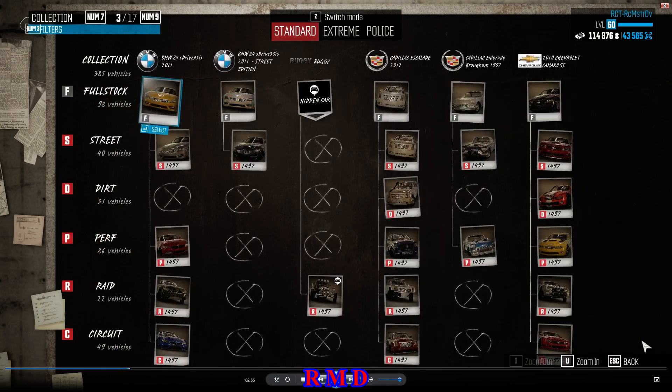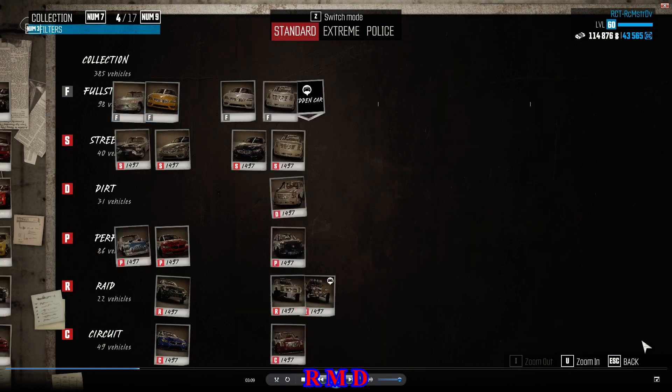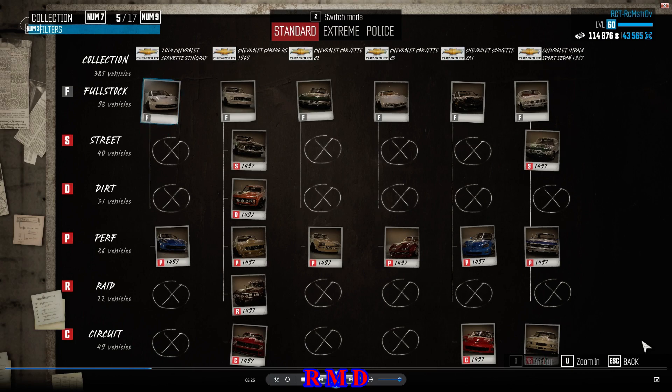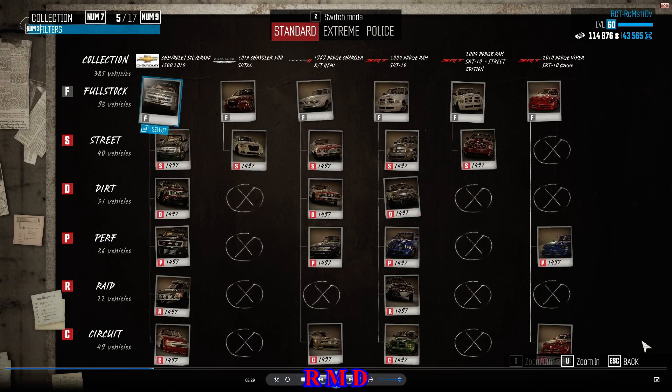BMW Z4, BMW Z4 Street Edition, the Buggy, the Cadillac Escalade, Cadillac Eldorado, Chevrolet Camaro 2010 — all the different specs and all at 1497 as well. Page number four: the 2014 Chevrolet Corvette, the 1969 Chevrolet Camaro, the Corvette C2 and C3, the Corvette ZR1 as well as the Chevrolet Impala sports sedan — all specs and all at 1497.